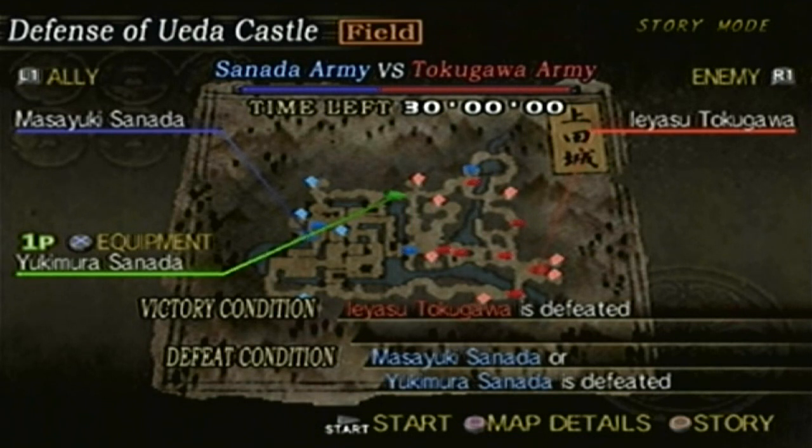So the objectives are right here. We have to defeat Ieyasu Tokugawa. If Masayuki Sanada falls, if I die, or if the time runs out, we lose.